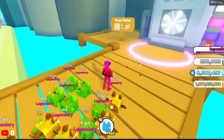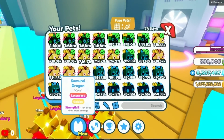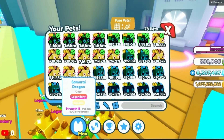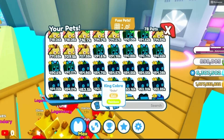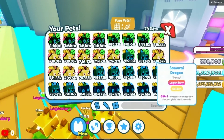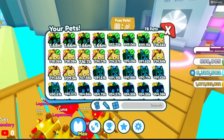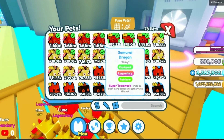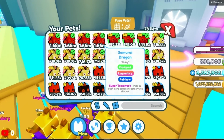Now that you've fused all the gold pets, let's see how much we got. We did get one, two, three, four — we got four golden dragons, and that wasn't even a lot of gold pets. If you have a lot of those gold pets, you can easily get a full team of rainbow dragon, which is op. That's the tutorial on how to get the golden dragon — super easy.